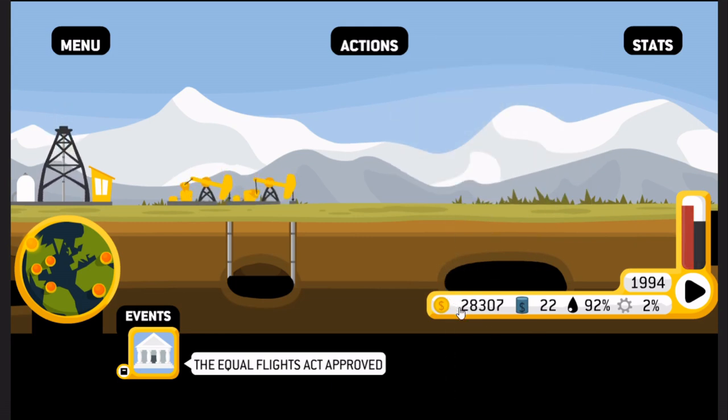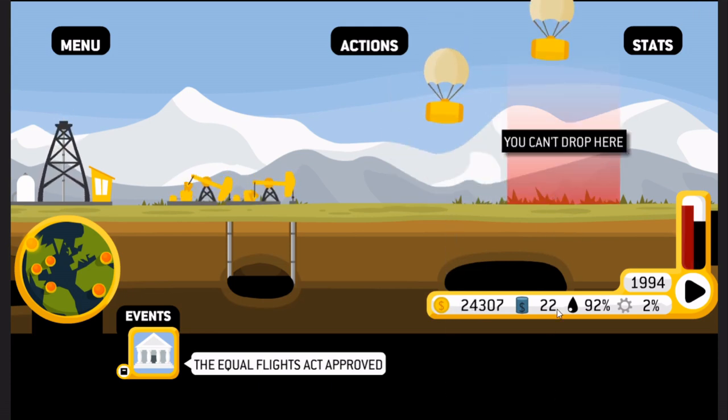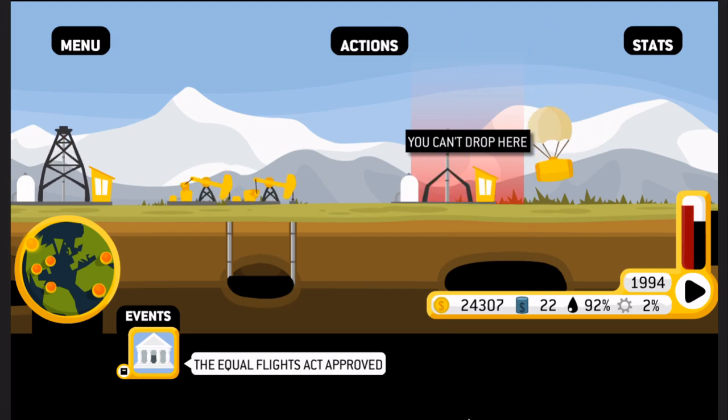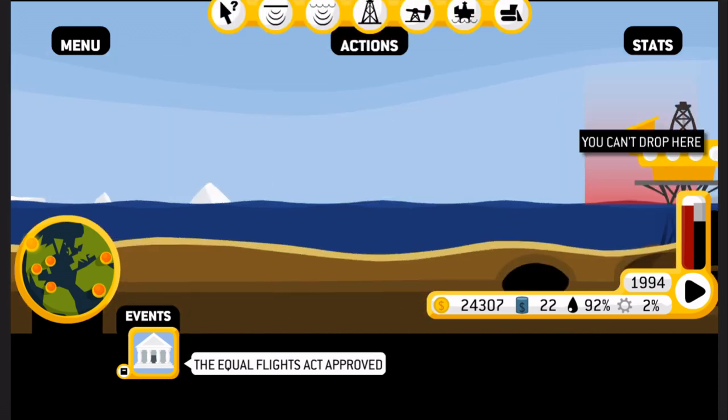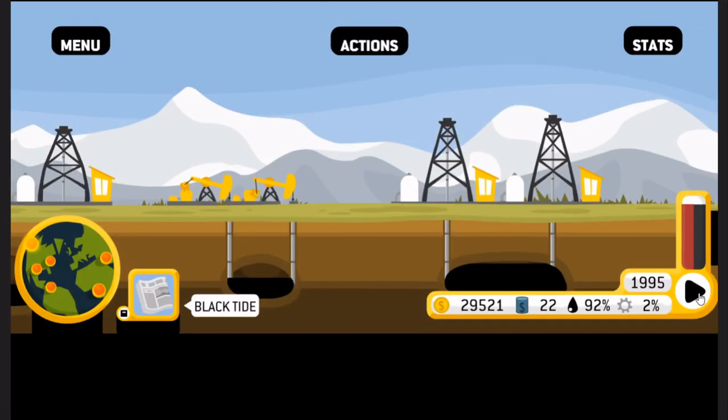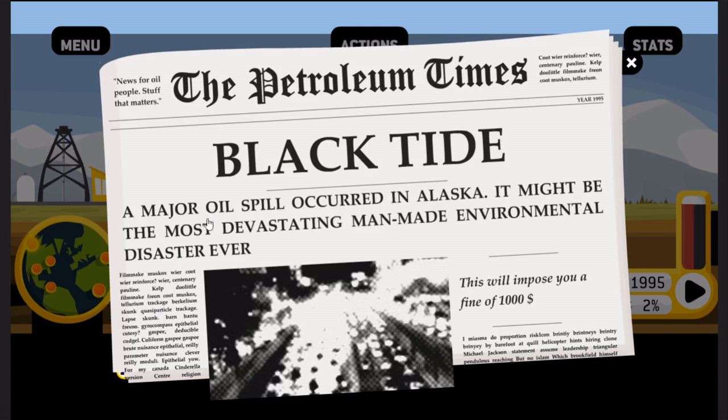$22 a barrel is quite good! We're at 28 billion — wow, 15 billion. We're going to grab these locations here as well, and that'll just slightly bring us over. We're already mining the heck out of Alaska. 1995 — Black Tide — uh-oh. A fine of a thousand dollars. A major oil spill occurred in Alaska — it might be the most devastating man-made environmental disaster ever. Sure it happens, you know, nobody's perfect.